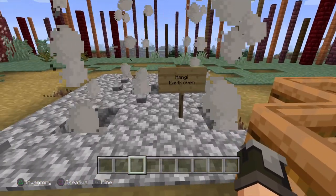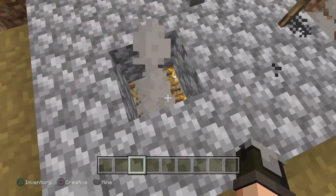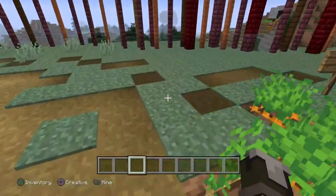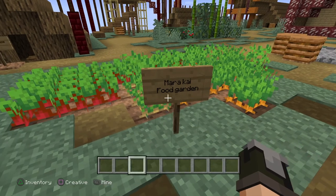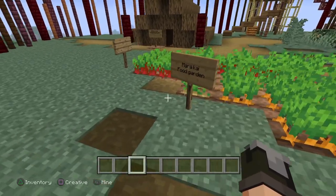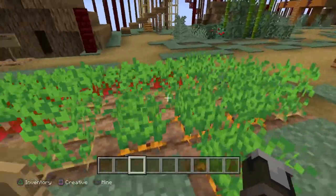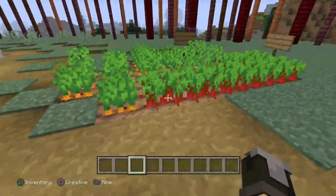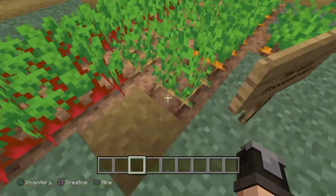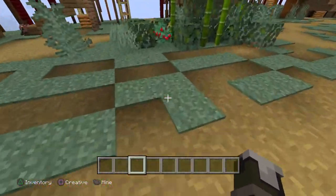This is the hangi earth oven where they would cook their food in the ground. Over here we've got the marakai — it took us quite a long time on the internet just to find the name of it because there's not much about it. We've also got kūmara, referring to sweet potato, and we've got the actual sweet potato.